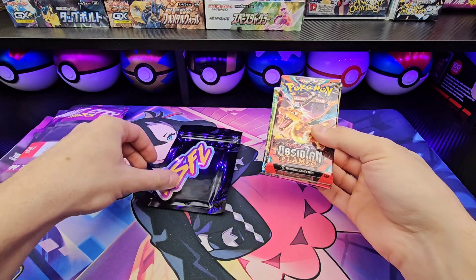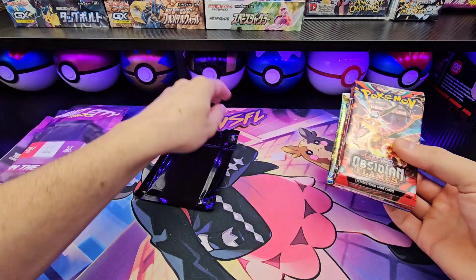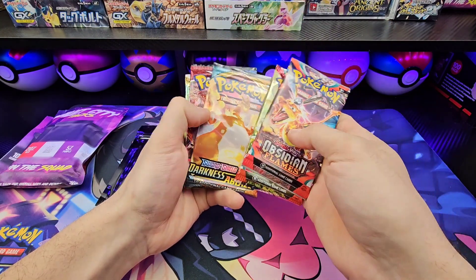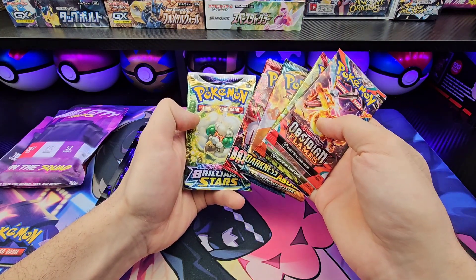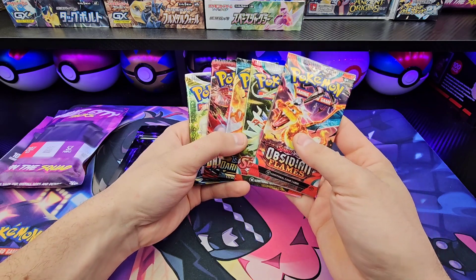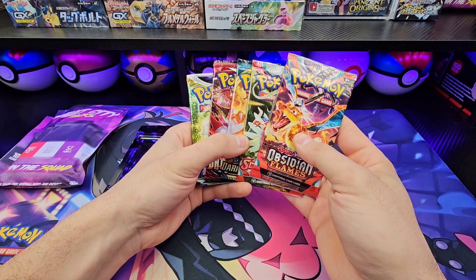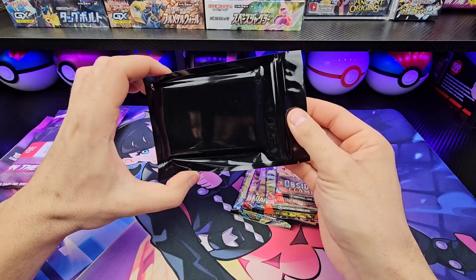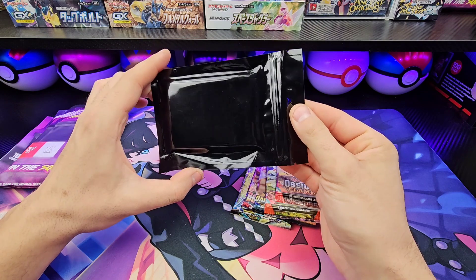Let's check our pack selection. Vault Squad for Life, City and Flames, Scarlet about Base, Darkness or Blaze, Battle Styles. This is the first one we've had with no Silver Tempest. The first eight had Silver Tempest.